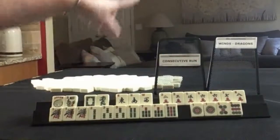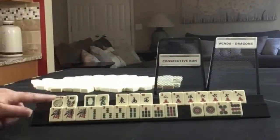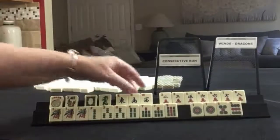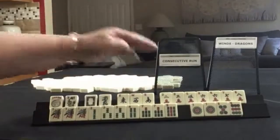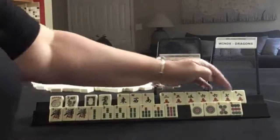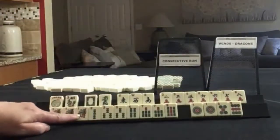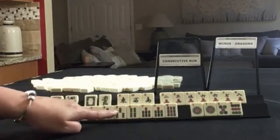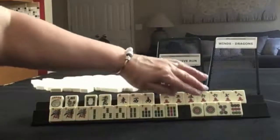We need to force Consecutive Run and Winds and Dragons. We have a little of both. We have a Joker, Flower, White Dragon, Green Dragon, almost news — East, West, South. Here we have 2, 3, 5, 6, 7, 8, pair of sixes in cracks. In Bams, we have a Pung of Ones, 2, 3, 4, 7, 9, pairs of threes and sevens. And then in Dots, we have 1, 5, 9, pair of ones.